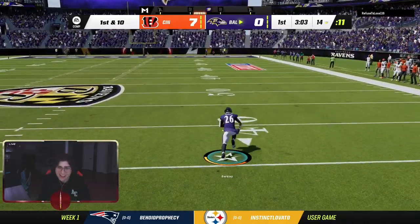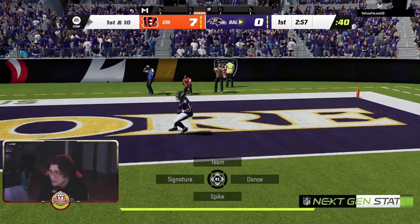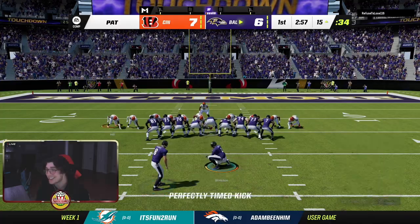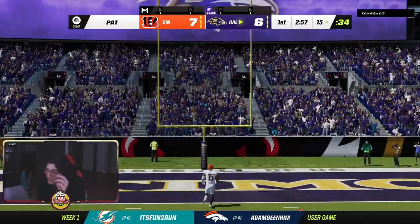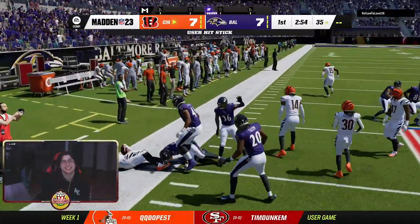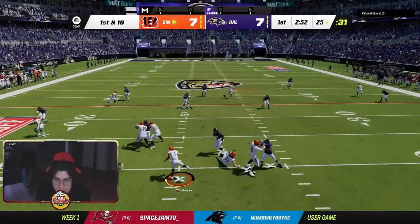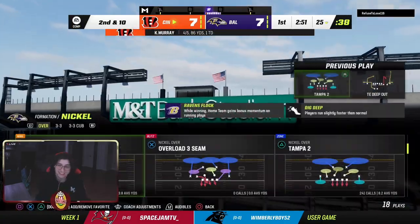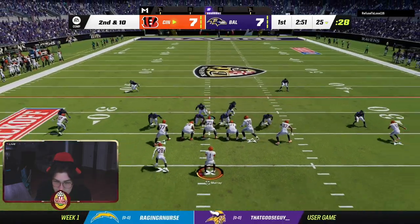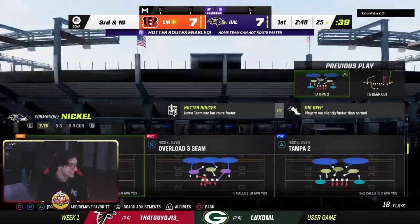Saquon, carry me! That's why you get a Saquon — he finds a hole and hits it. That crazy agility, he just moves different. If you're wondering why I'm spamming R1 — it kind of messes with pursuit angles. Let's get a hit stick — we got picked up, hit stick! Come on, give me that fumble! We need it. He's free-forming crazy right now — relax. He's missing his reads, this is good.